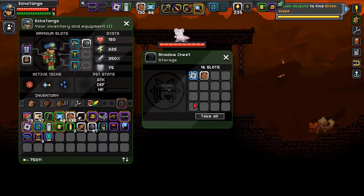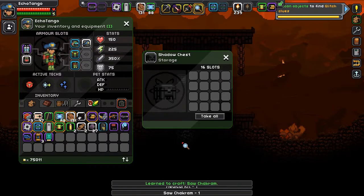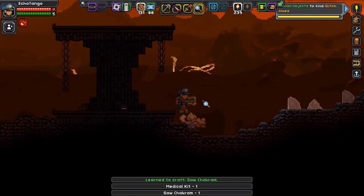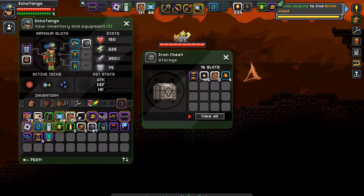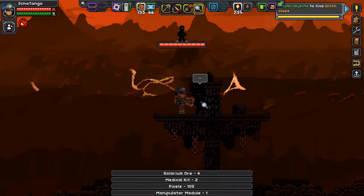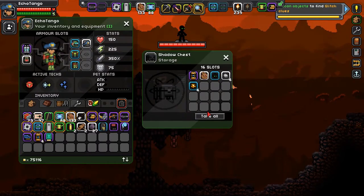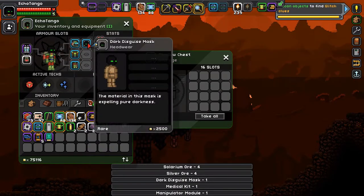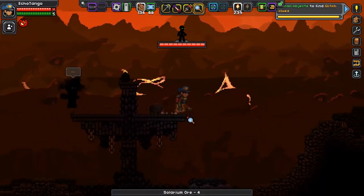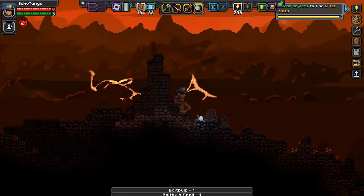Okay, so from the shadow chest I got a saw checker blueprint — which I already have, so that was kind of unnecessary. But okay — ooh, another chest! Ooh, more solarium — I like that. A shadow person! A dark disguise mask — oh, I'm finding everything. Wow, that one looks interesting. You're an interesting character, aren't you? A shadow person.